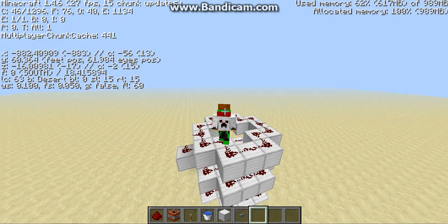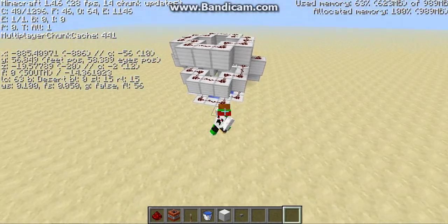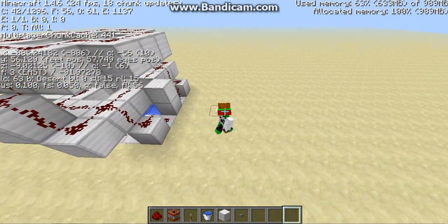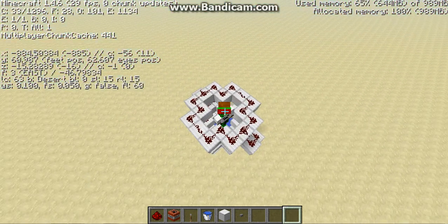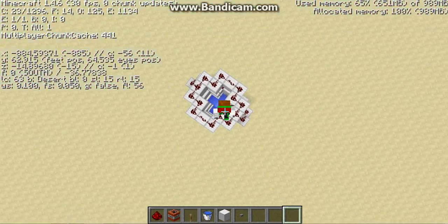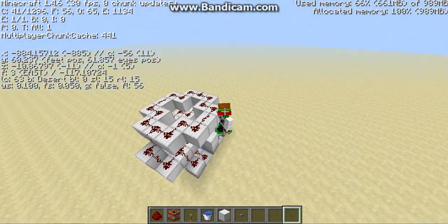That's a pretty good player cannon. And if you hook up like seven repeaters, and then it goes up and hits a TNT right whenever the TNT's falling, it shoots it up. Or you can do it with sand with a piston that pushes it. I might make a video showing how to do that.